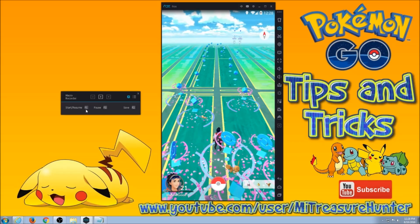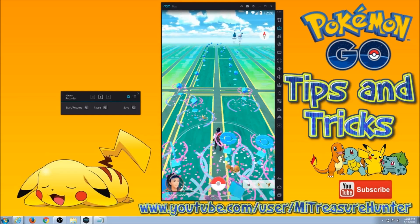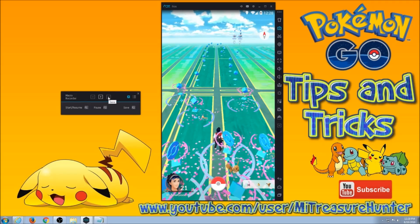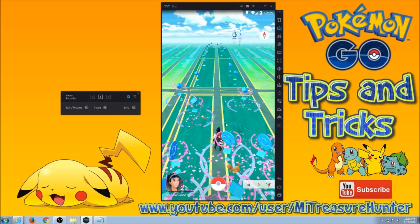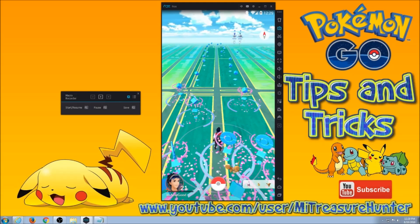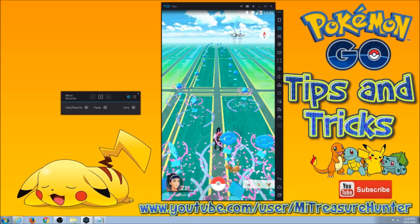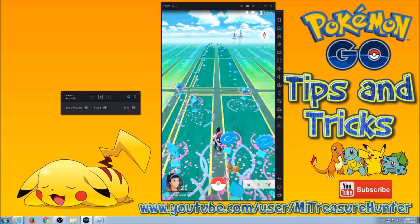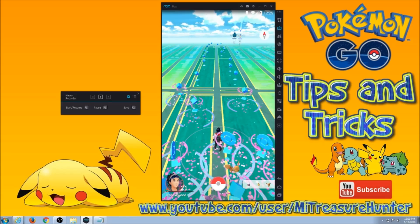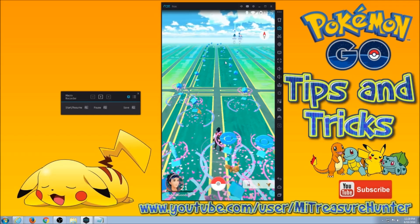All you do is start with settings, and it's pretty simple. F1 starts the recording. You're going to do whatever type of course you want with your character, and once you're done, you're going to hit stop, which will stop the recording and save it. Don't start recording until you're ready to start moving your character, and stop it as soon as you're ready to stop. Because what you're going to do is make whatever you're recording into a loop, so if you have hesitation, it's going to hesitate in the running of the script.